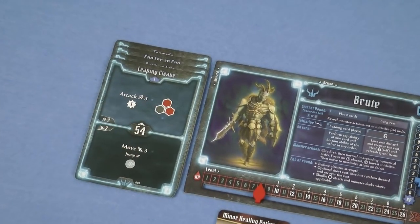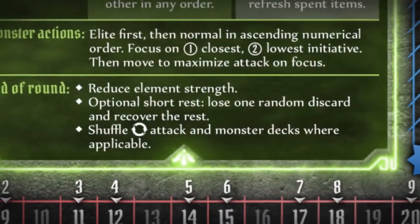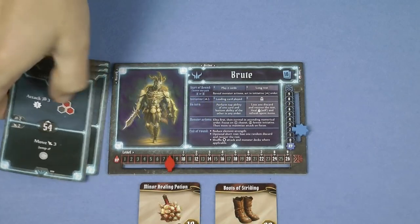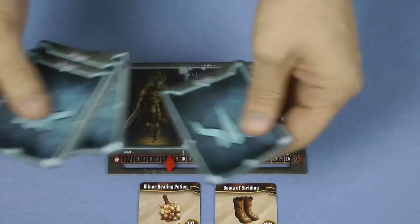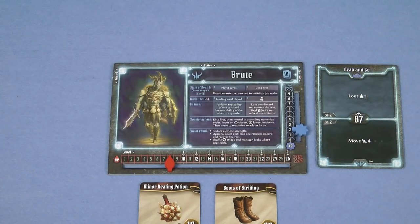So how do you get the cards back from your discard pile back into your hand? This is done by resting. There are two types of rest — a short rest and a long rest. To do either of them you need to have at least two cards in your discard pile. You can perform a short rest at the end of any round. To do so, shuffle all the cards together from your discard pile and pick one at random. That card is lost and placed in your lost pile, and the others are returned to your hand. If you really don't like the card that you lost randomly, you can suffer one point of damage and lose a different random card instead.